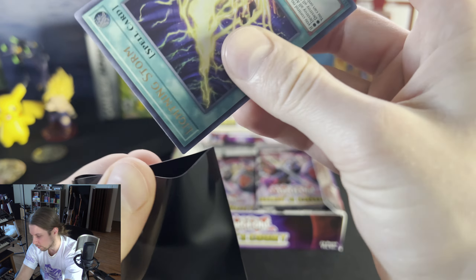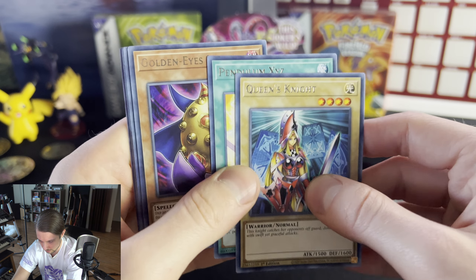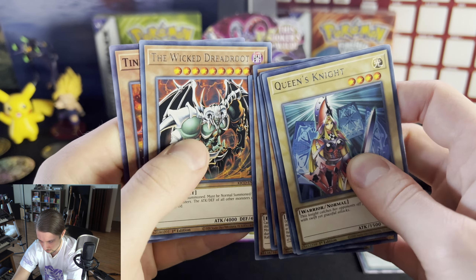Crystal Girl — alright! I've always wanted Crystal Girl, that's my favorite. Alright, let's see: Queen's Knight, Pendulum X, GoldenEye's Island, Rescue Rabbit, and the Tendangle D-Holes. What a weird name for a card.